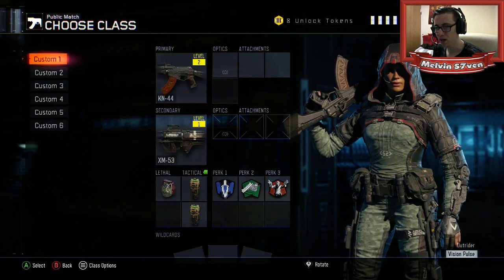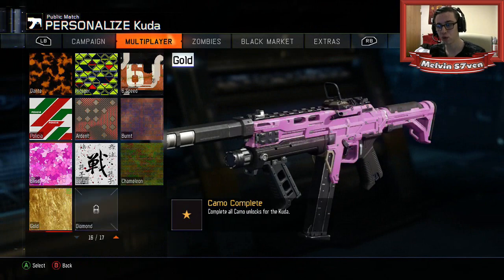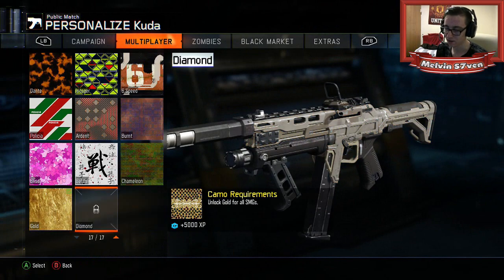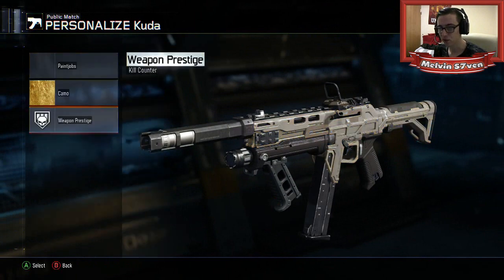My favourite gun, I believe, is the Kuda in terms of the one I've used the most. It's Prestige 2. I've managed to get it gold, as you can see here. To get diamond, obviously, you need gold for all SMGs. And I've prestiged it twice, as you can see.